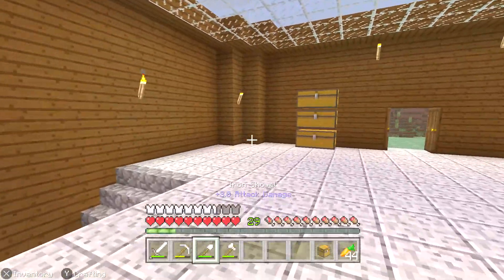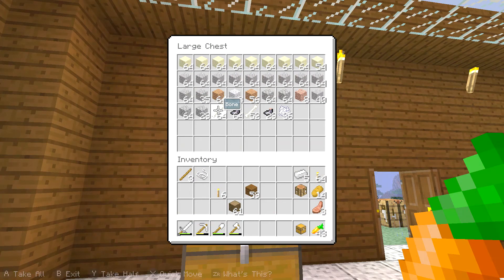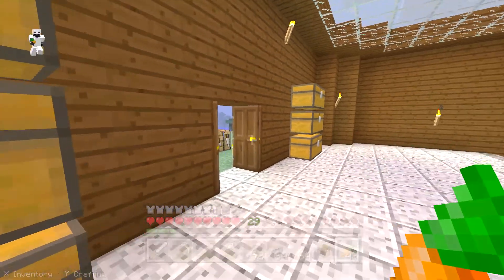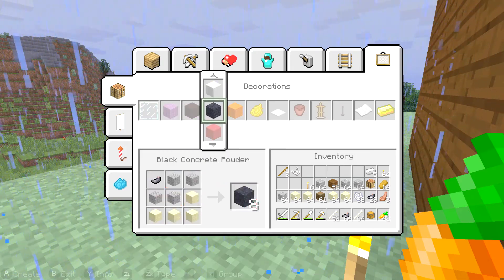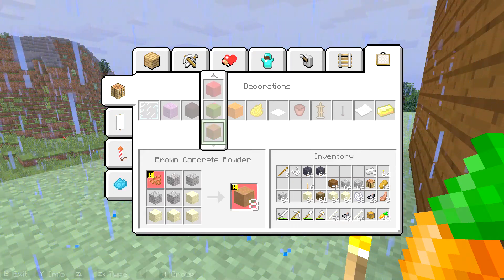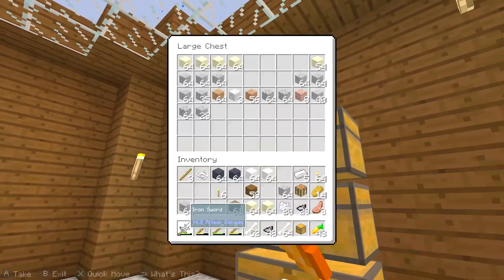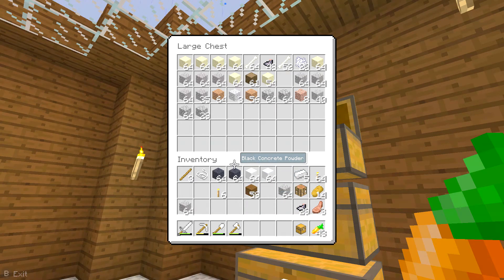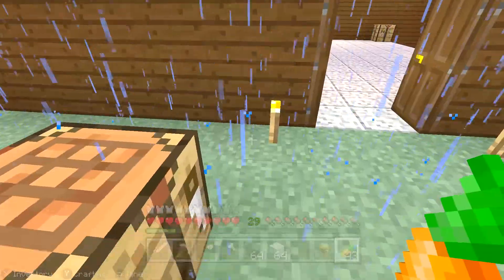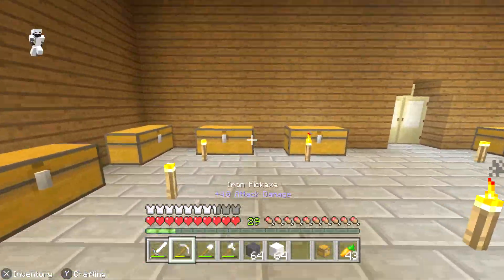What we're gonna do today is start making something new and use all of our materials that we've gathered outside of episodes, to create lots of different types of things. We're going to start making concrete powder. There's black — gonna make a little bit of that — let's do two stacks of each, that should be more than enough.